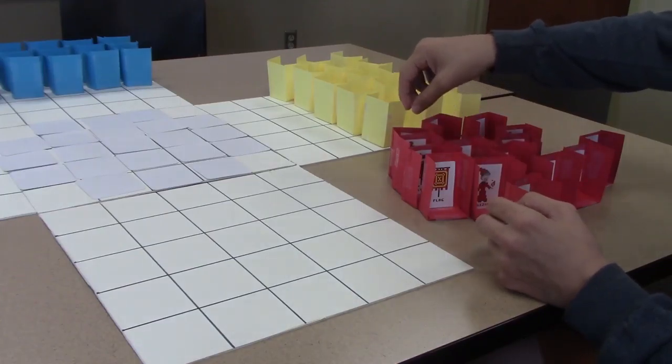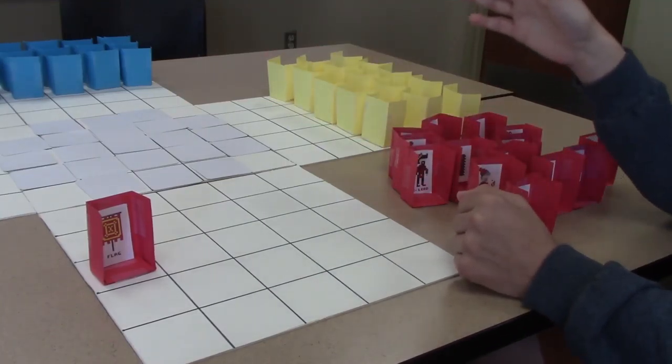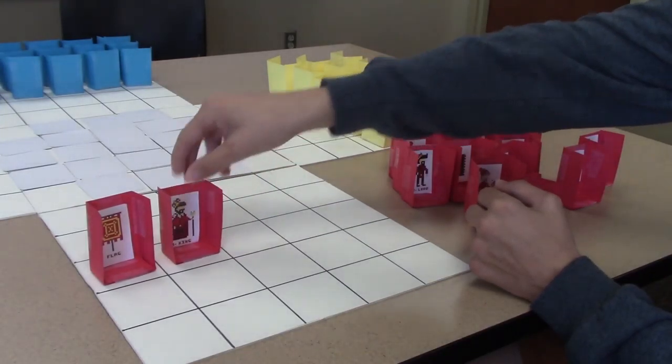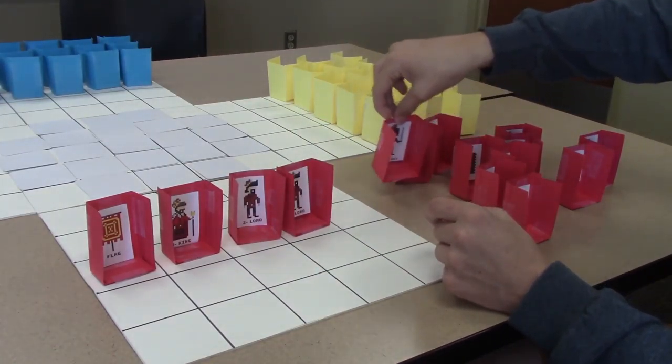Each player has its own special rank and ability. The flag is the most important piece — it is what you're trying to defend from the other players and what you're trying to capture from each other player. Then you have the king, who is your most powerful player module, followed by two lords and then two knights.